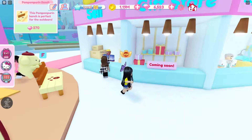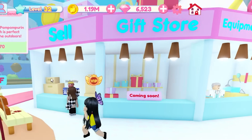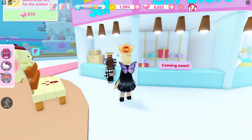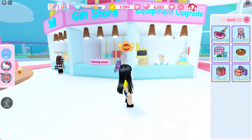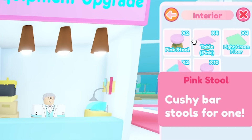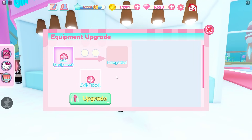I know this because I watch some people's videos — the gift store is coming soon. You can actually sell some of the extra furniture that you're no longer using, which I might have to sell some. Because as I changed my interior, you can see that I have a whole bunch of stools and pink tables left over. Also need to go to the equipment upgrade now — add an equipment, add a tool.